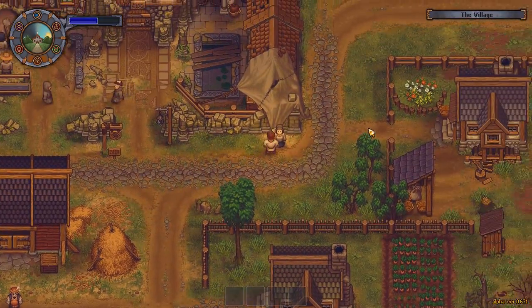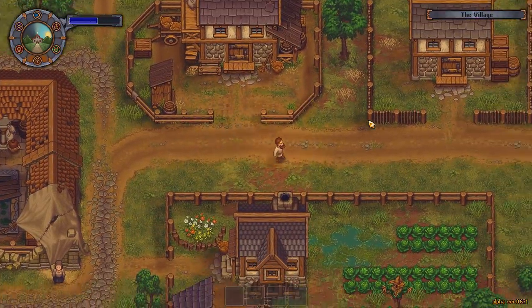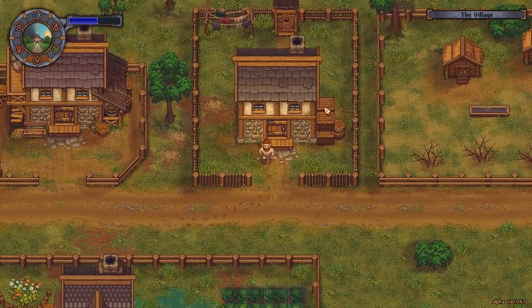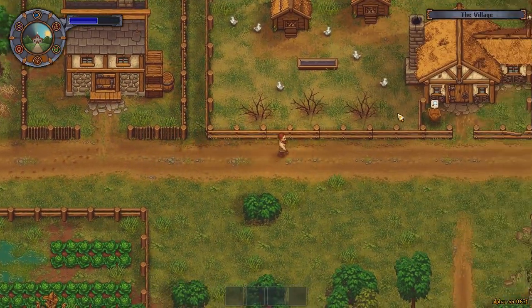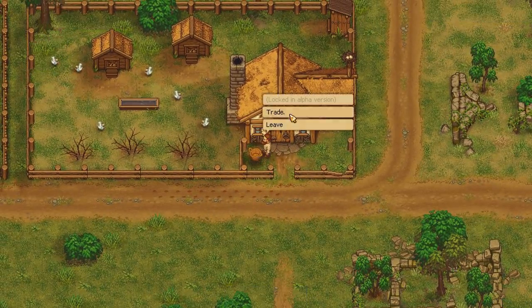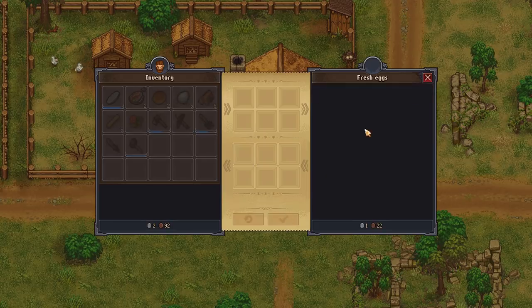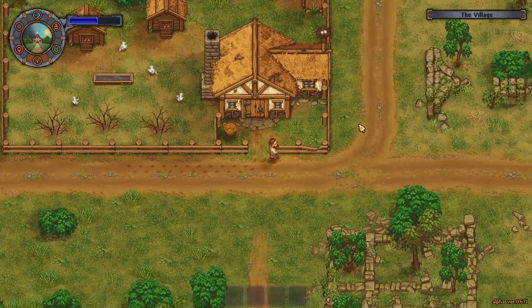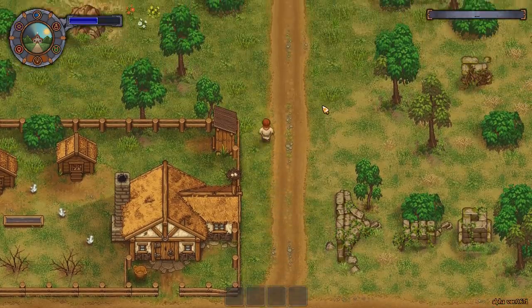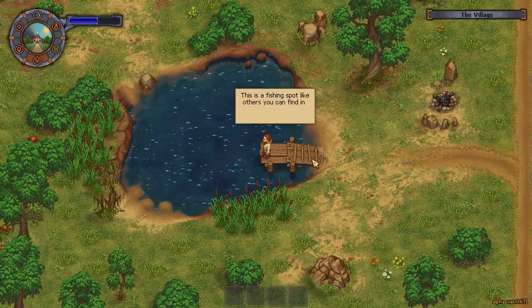Maybe we can find seeds somewhere else cheaper. Let's look around. She doesn't talk. I think everybody's on their own schedule — sometimes they show up, sometimes they won't. Oh, chickens! There's a basket — it wants me to look. Fresh eggs! It's like the honor system. I'll take all five eggs — they were not cheap. There's a fishing spot up here too, but you need a fishing rod.